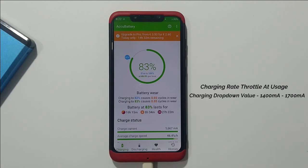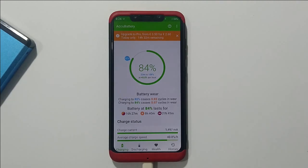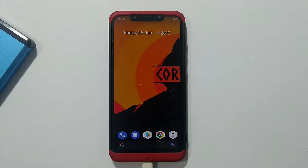After 80 percent, charging speeds will drop down to about 1400 to 1600 milliampere. The thermals try to keep the phone temperature as low as possible, so your phone won't reach high temperatures.